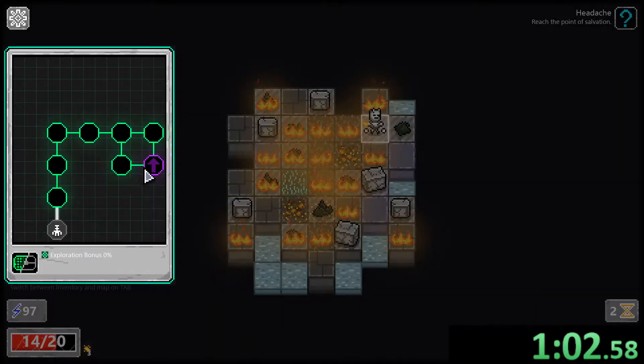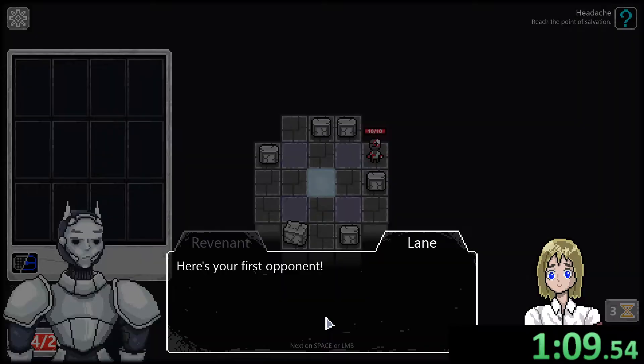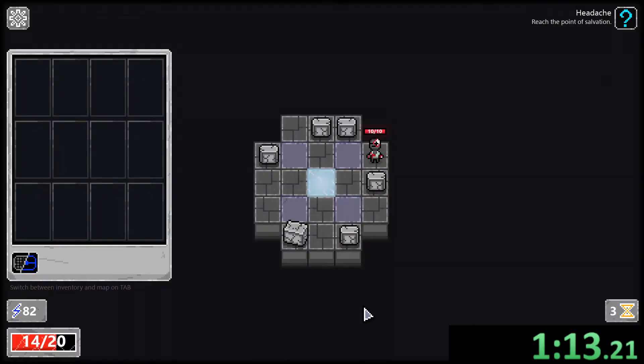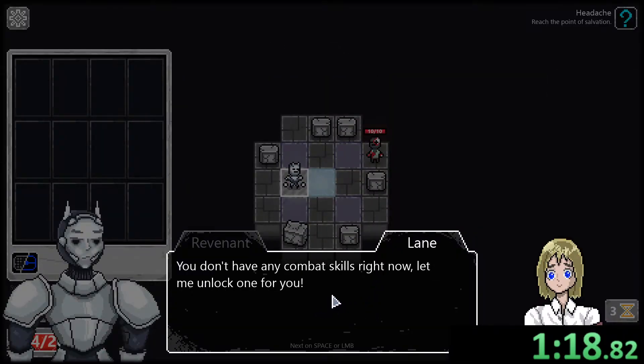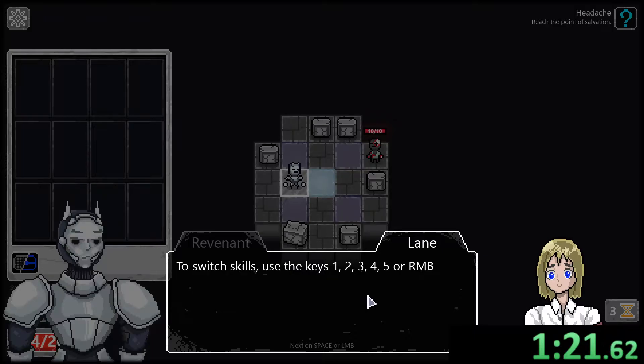We need to get over here. Do we click here? Yes. Okay, here's your first opponent. Before the fight starts, you can choose a starting cell. We don't have any combat skills right now — they're unlocking one for us. Switch skills using keys 1, 2, 3, 4, 5 or right mouse button.